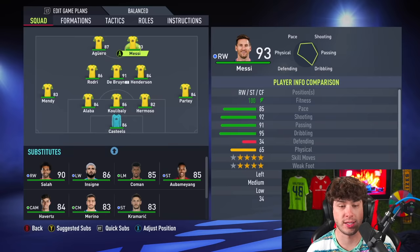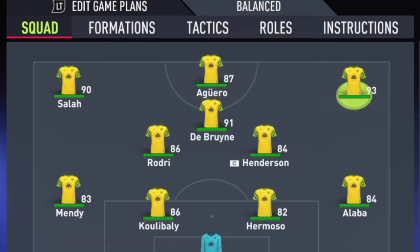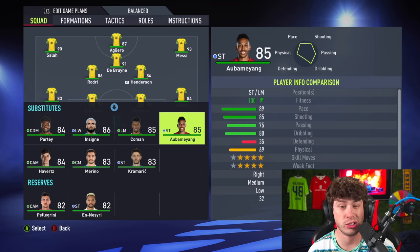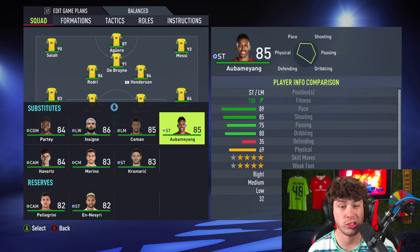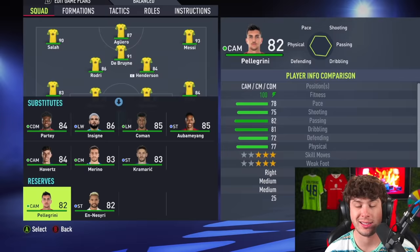June — Messi and KDB. We literally have to go for a wide formation. Two right wingers, so Salah on the left. Also got Aubameyang, Coleman, Insigne — this team is loaded with wingers. Castillo's 86-rated keeper should be decent enough. Mendy, Colabali, Herboso, Alba. Every team has some ups and downs. This team has no defenders on the bench — it's the 20 highest rated players born in each month, so some teams will have more defenders, others more attackers.